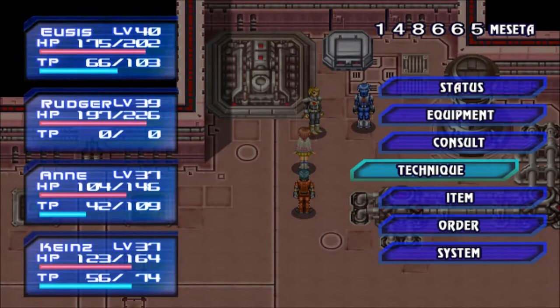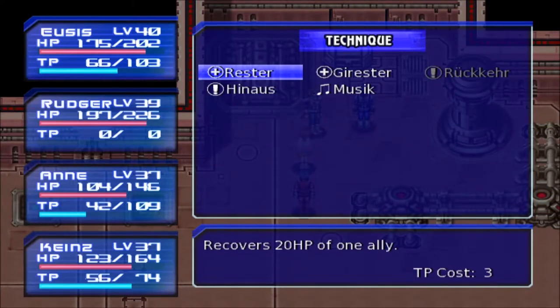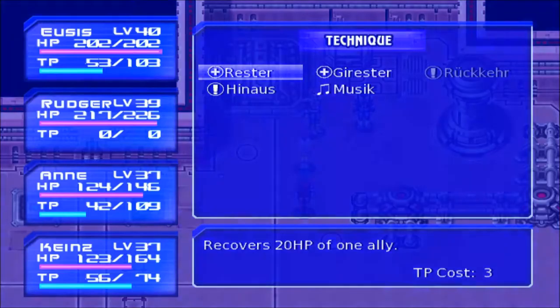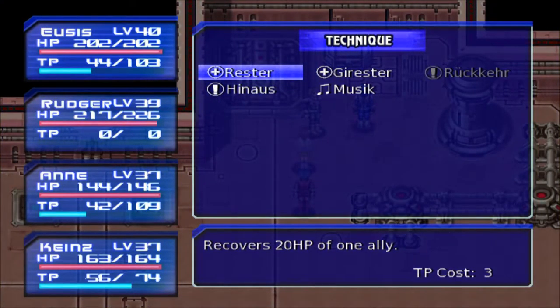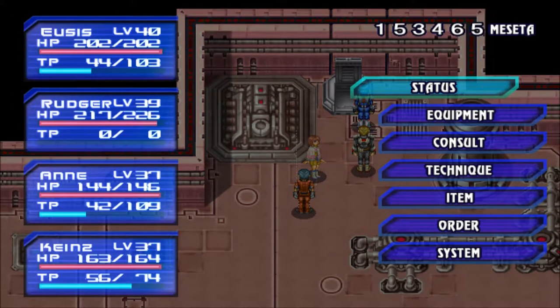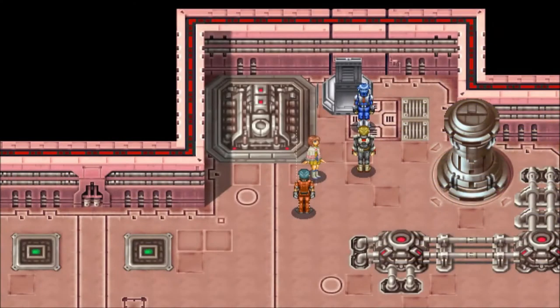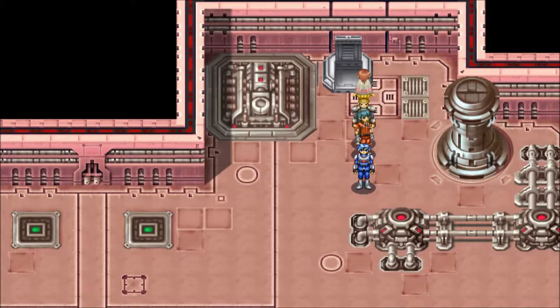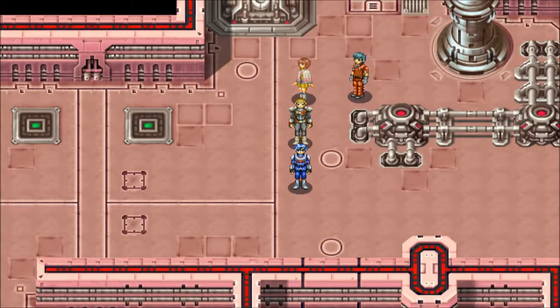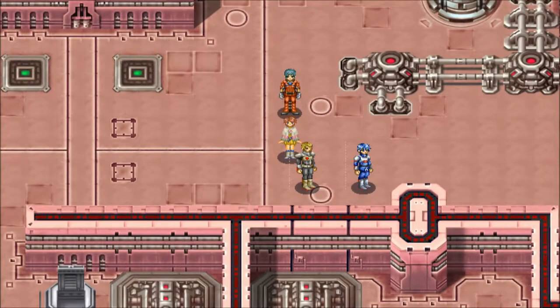You guys are hitting hard. 4800 Meseta — how much Meseta do we have? Nice, over 153,000. And of course soon you can buy things that will bring people back to life, and the stuff on the Zorus is very expensive, so we might still end up grinding for cash.